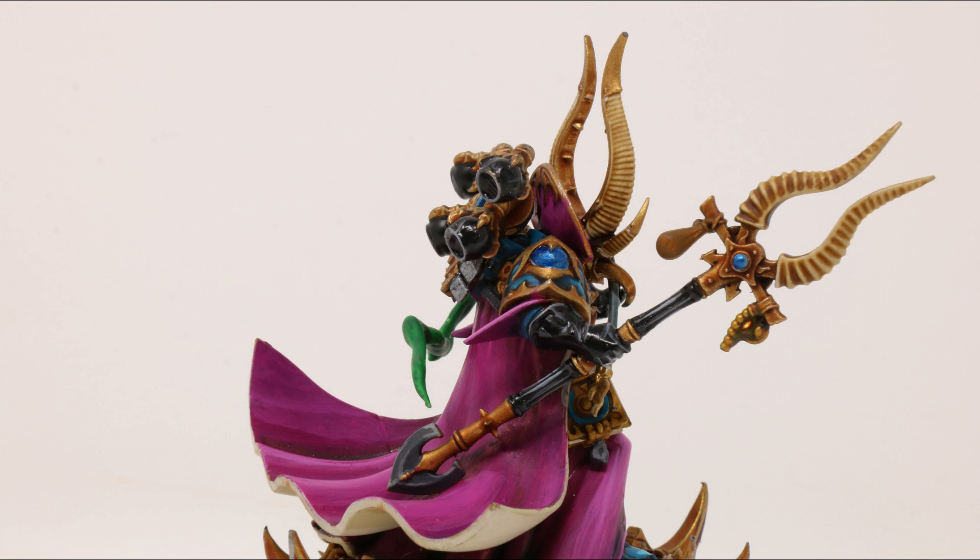The Black Staff of Ahriman is basically a super buffed force stave. It gives you plus 2 strength in melee, an AP of minus 1, and instead of D3 variable damage, we have a flat 3 damage. Ahriman can ride a disc of Tzeentch, which gives you a plus 2 on your power rating, but if he does so he loses the infantry keyword and gains daemonic, cavalry, and fly keywords.